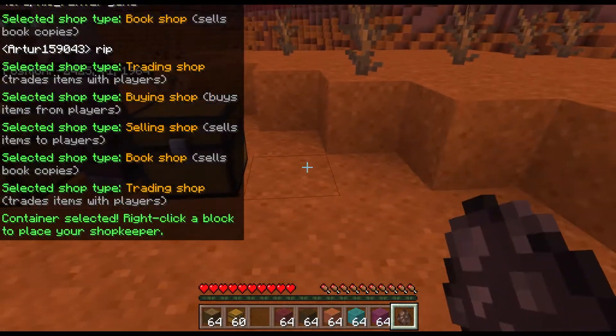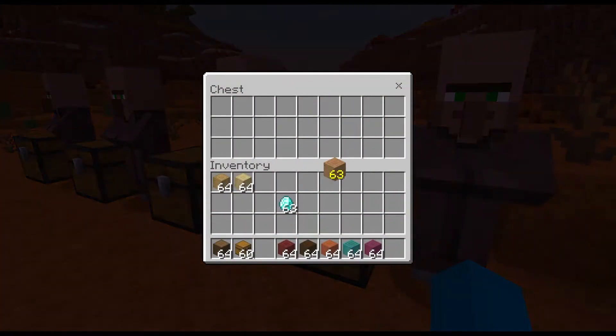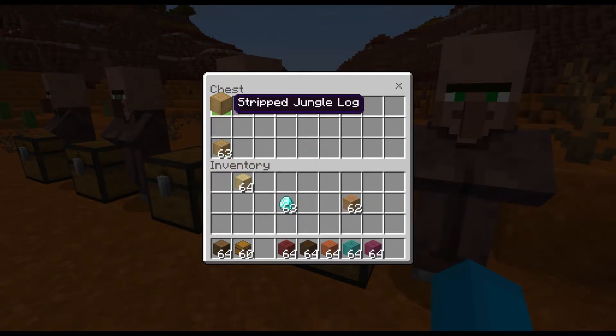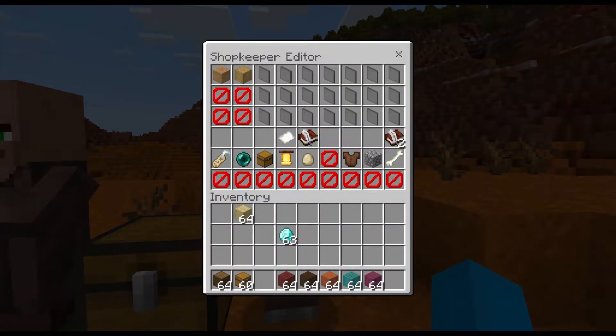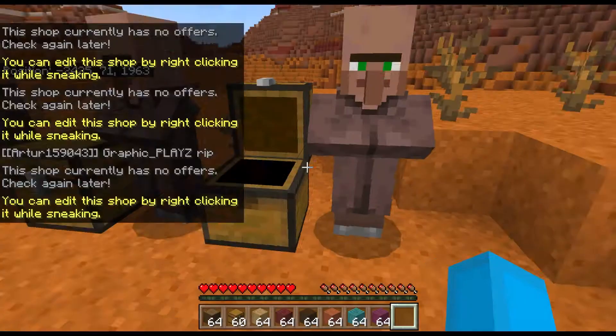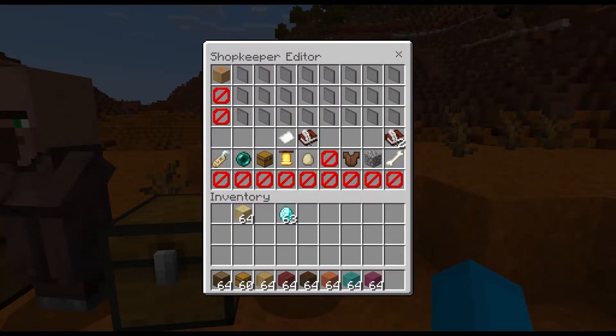Finally, the one most people use: trading shop. You put that there and this time you can use a stripped jungle log for a stripped oak log — you can do whatever you want, it doesn't have to be a certain thing. You don't put items in the bottom of the chest, you just right-click and put it there.